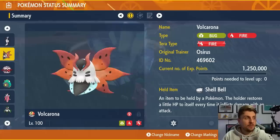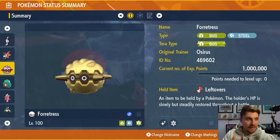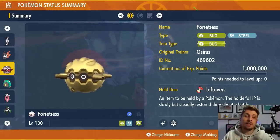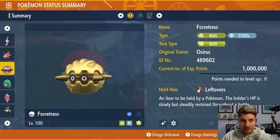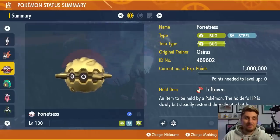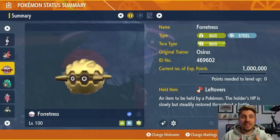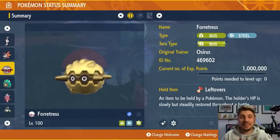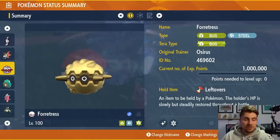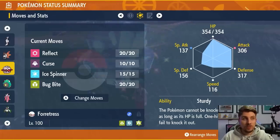Now, the best Pokémon going in against Iron Leaves for any raid — solo or online, and particularly online — is Forretress. I've been doing this raid online and it is particularly annoying when players aren't bringing Pokémon that resist any of the attacks coming out from Iron Leaves. If you use Forretress, it resists everything that Iron Leaves can throw at you, and it can support your team members so well. It's got huge defense too, so it can take hits even if Iron Leaves has a Swords Dance under its belt.